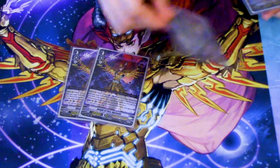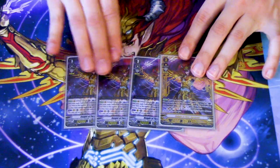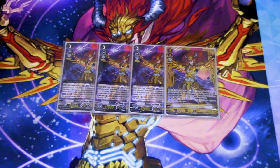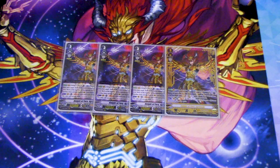Next up, we are running four of our main grade three, Knight of Fury Akravain. You have to ride it or your deck shuts down. When it attacks, you counterblast one and shove all your rearguards into its soul. Then you look at the top cards of your deck equal to the number of cards you called this turn, and call up to that amount, shuffling the rest back.